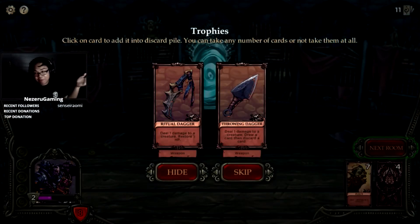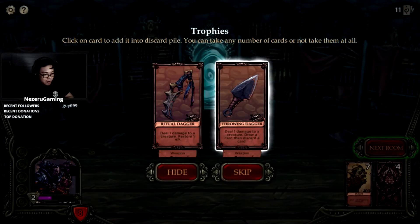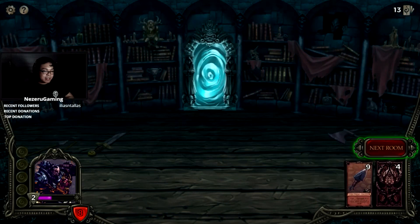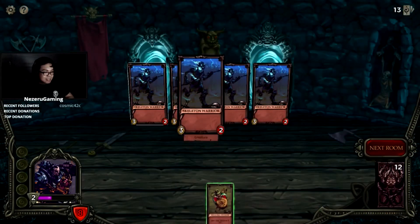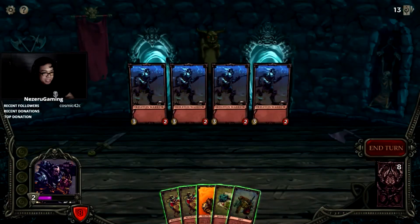We only have eight health left, we can't take our time. Ritual Dagger: deal one damage to your creature, restore HP, heal one damage, draw a card then discard a card. I like health. I also like this thing — we could keep all of these. Oh my god, so many warriors, look at all these skelly boys!